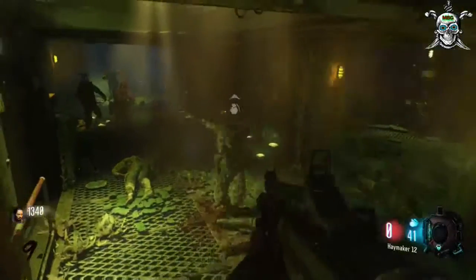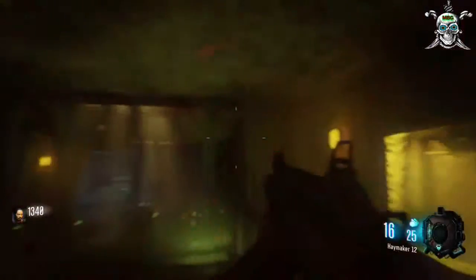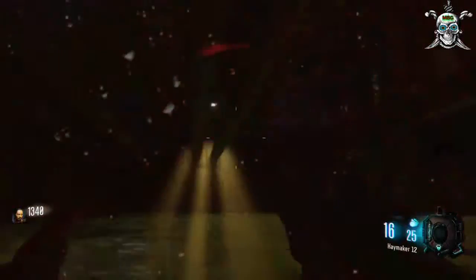You need to breathe, so you have to keep bobbing up and getting air. There are two locations — the first one you just saw me in, this one right here where you can go up and get air.